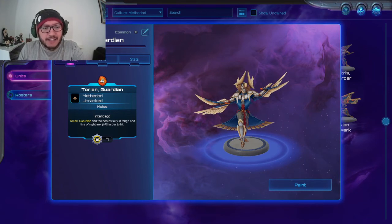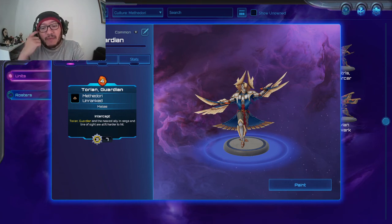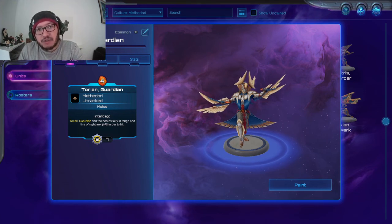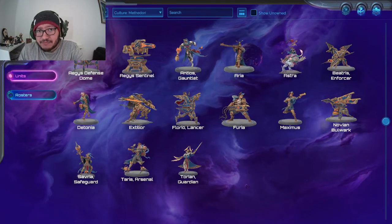Taurean Guardian — four mana drop. Melee. Intercept: Taurean Guardian and the nearest ally in range and line of sight are 40% harder to hit. It has seven health. Giving himself and the nearest ally a plus 40% chance to not be struck — effectively 40% evasion — is very good, and he deals three melee damage. Dropping him as a protector is solid. Moving him together with your champion, it's a walking 40% evasion for himself and the nearest melee unit. Hard three; if you can find a space for it, definitely a four.